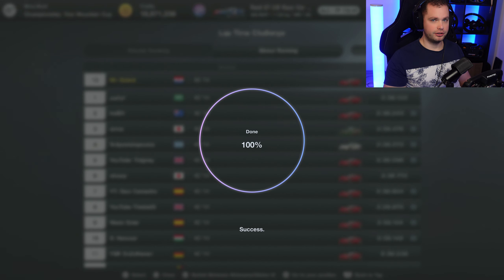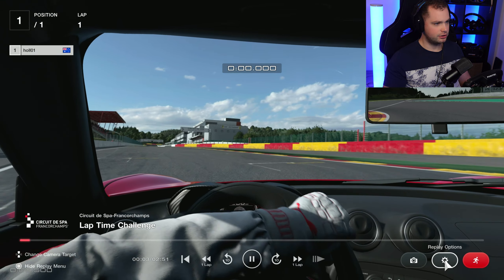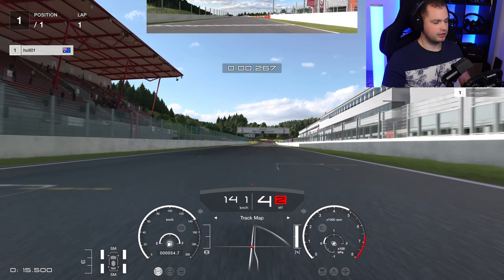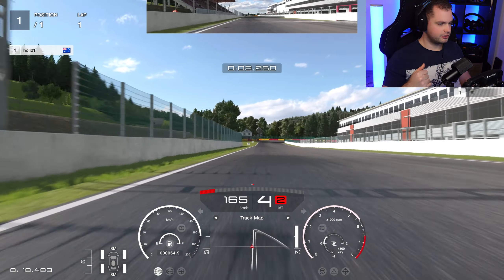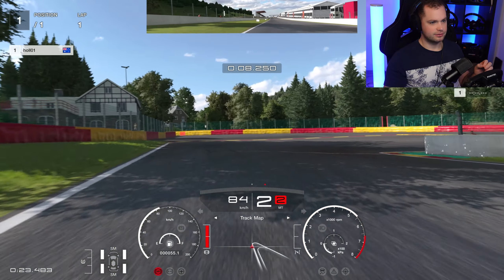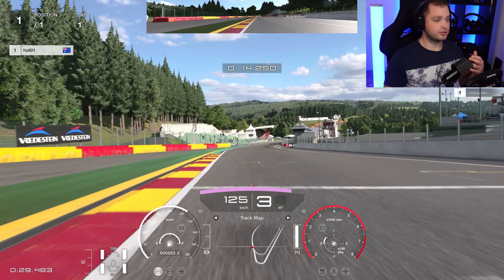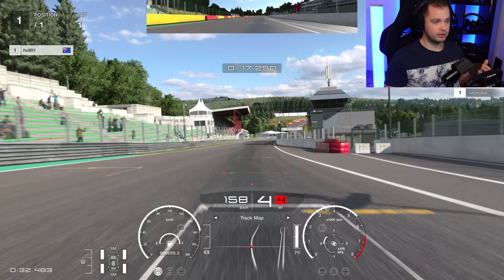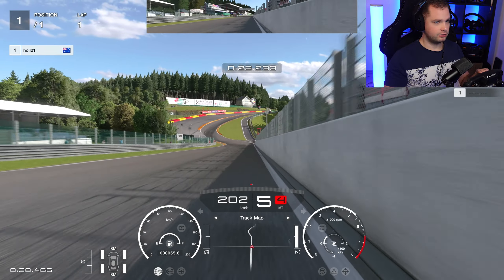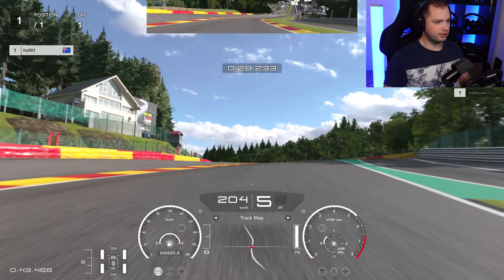Let me show you and explain why this lap time challenge is kind of an exploit rather than the usual stuff. Having a quick look at the reference - he's usually really fast so I short shift a little bit. Check out the downshifts - they're very aggressive. Downshifting slows down the car even more than it actually should; it's kind of a bug in the system and I'm not exactly sure when they're going to fix this.